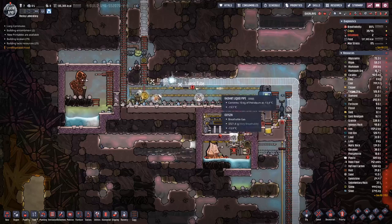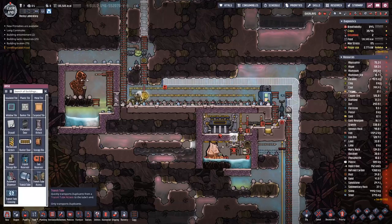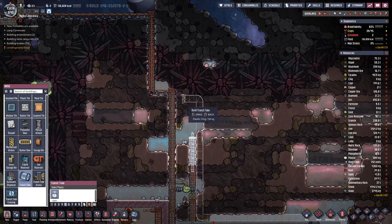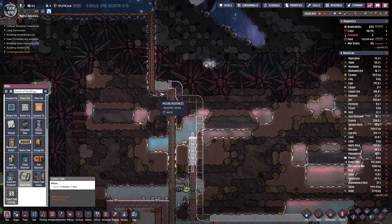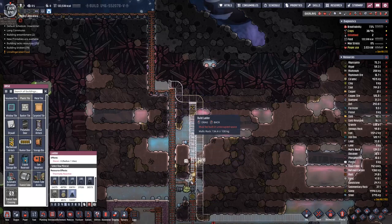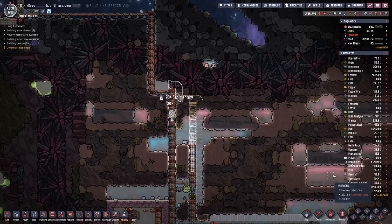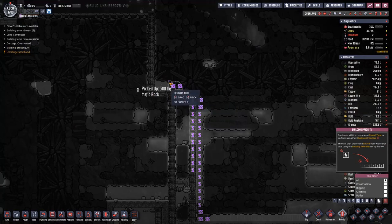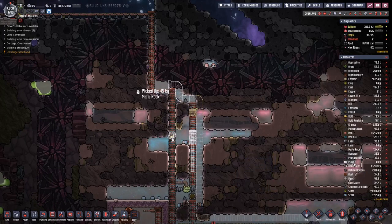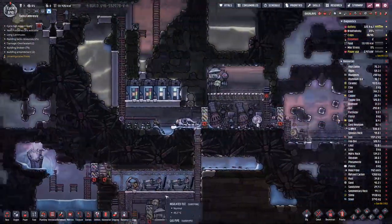Now we need to close this up. We have completed that part of the tube, so let's do the last pieces — going up here and ending the tube there. We will need to extend the ladder a bit to make this work, and we will set the priority up to six so it gets done. That puts our plastic down to zero, but we are already producing new.